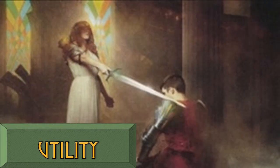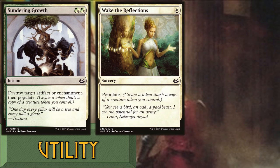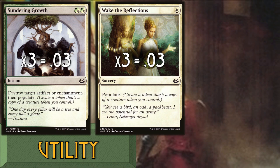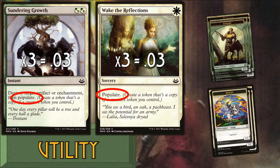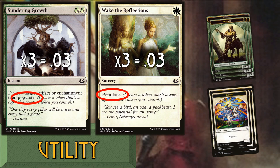We have no artifacts or enchantments. This approach deadens such removal spells held by our opponents. However, we can destroy an artifact or enchantment. Look closely at Sundering Growth — we can add another creature token, as well as destroy an artifact or enchantment. Quake the Reflections also uses the Populate mechanic. For a single white mana, we create another centaur or knight. Our strategy applies greater tempo than our opponents.